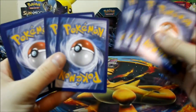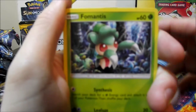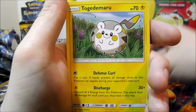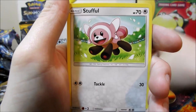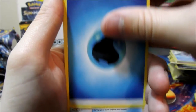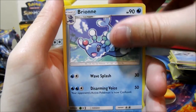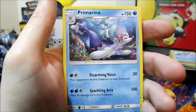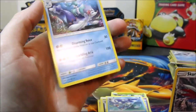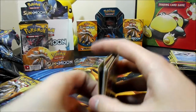Four and two — let's see. Fourteenth pack: Fomantis, Alolan Grimer, Togedemaru, Stufful, Mareanie, Water Energy, Switch, Alolan Persian, Brionne, reverse Drampa — that looks really dope — and a Prime Cup Arena. Just a regular rare, no holo or anything.